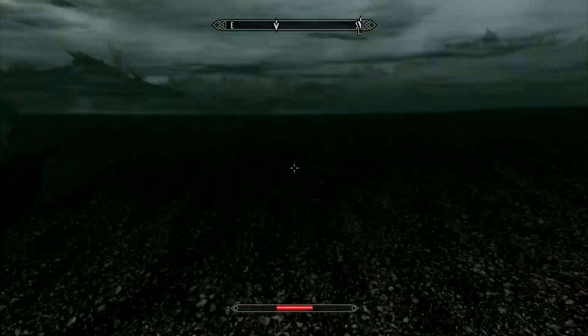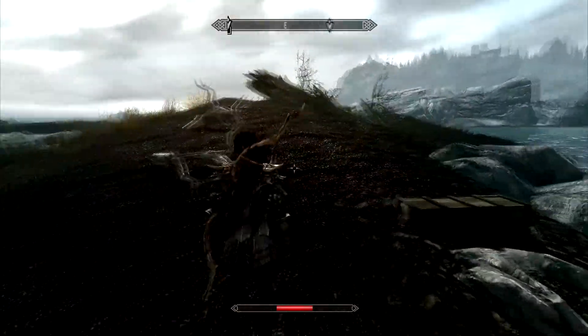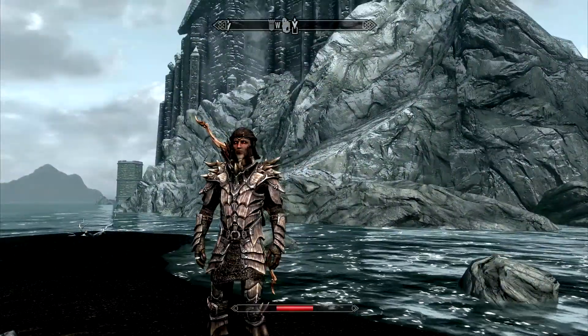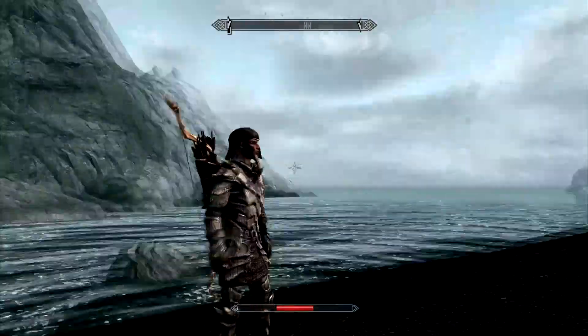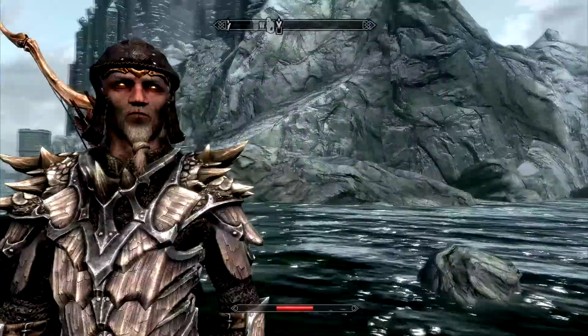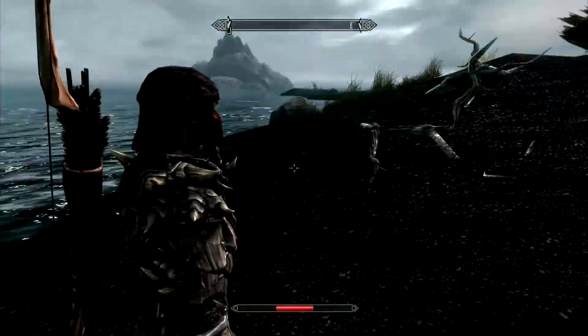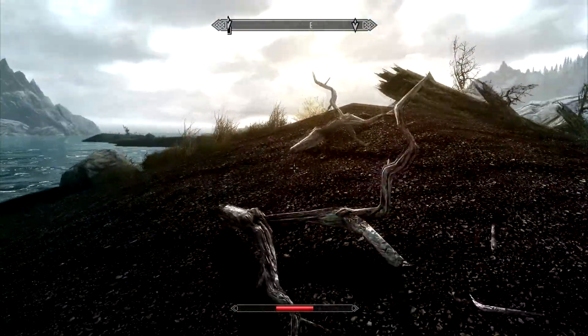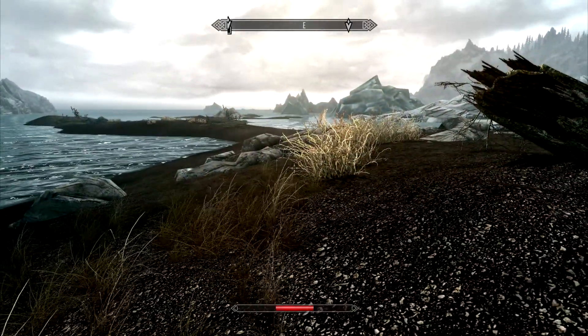My next task — the reason I've bailed and headed outside — is to raise up the Vampire Lord perk tree and get the Vampire Mastered achievement. You can see our eyes and our lips. We're in stage one right now, so other than the glowing eyes we're fairly unobtrusive. Let's turn into a Vampire Lord and explore our powers.